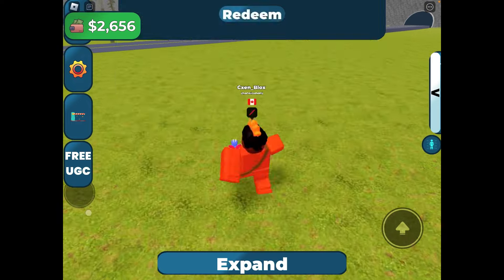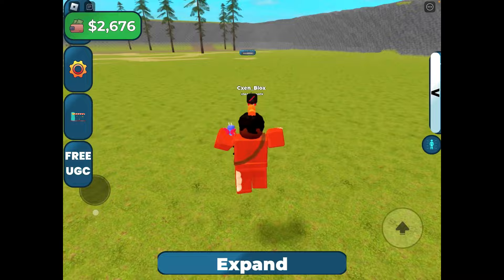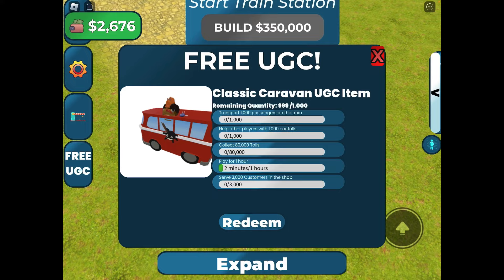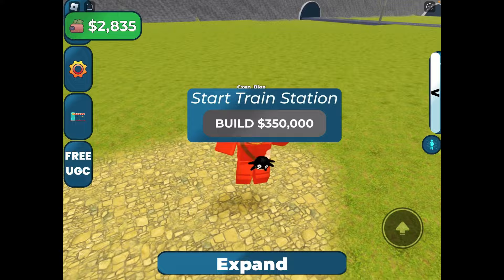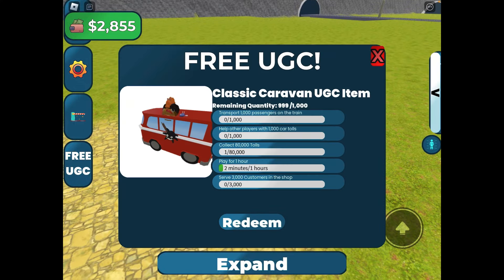To do the first task, follow where I go. This is where you build the train station. You need 350k for this. After building it, you also have to build the railroads. The customers will automatically go to your station after you are done building it.